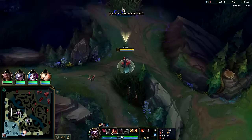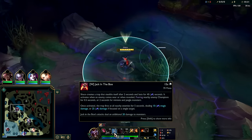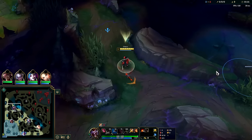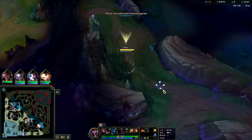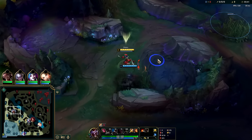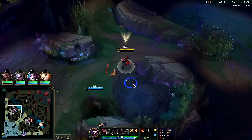First things first, you want to rush out and get a box down no later than the 34-35 second mark because of our cooldowns. A defensive box is good to deter enemy invades. Your box only lasts 40 seconds; the first camp spawns at 1 minute 30, so the earliest you can lay a box for a camp is at the 50 second mark.